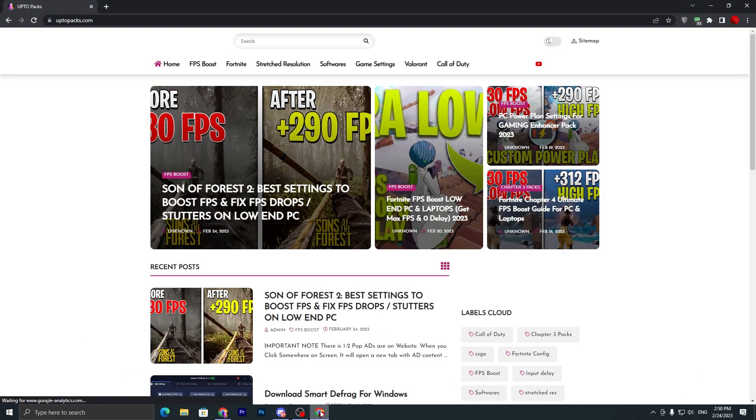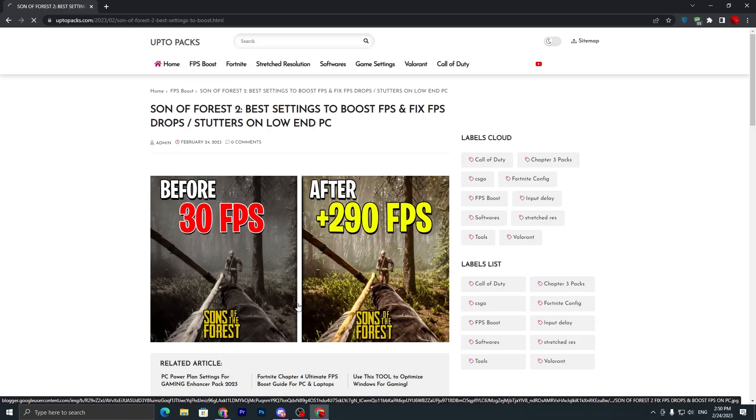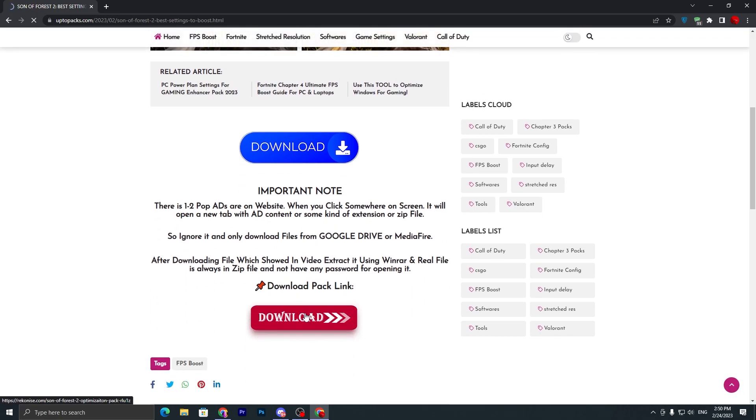Open the link from the description and it will take you to this website. Once you are here, go to the search bar and search 'Sons of Wars 2.' There you will find the article with the same thumbnail as this video. Scroll down and click on the download button.